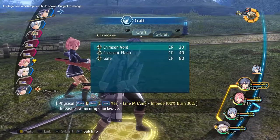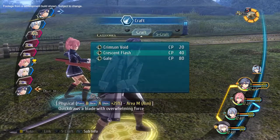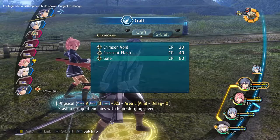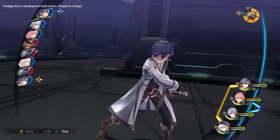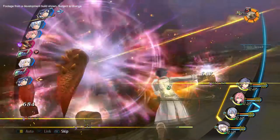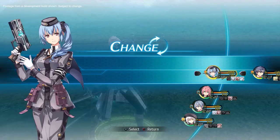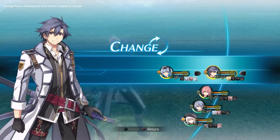Crafts are special skills unique to each character. Unlike Arts, Crafts will be performed instantly but require CP, or Craft Points, to use. Although you can only have 4 party members at a time in battle, you can always swap out to other playable characters traveling with you. The right person for the fight is always at your fingertips.